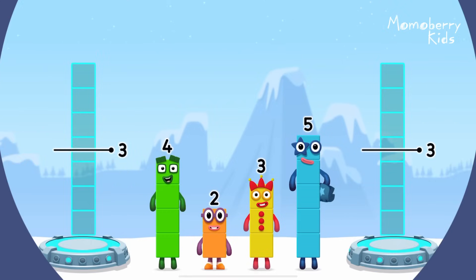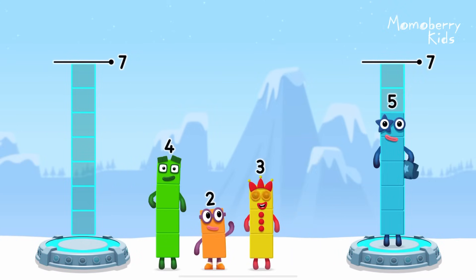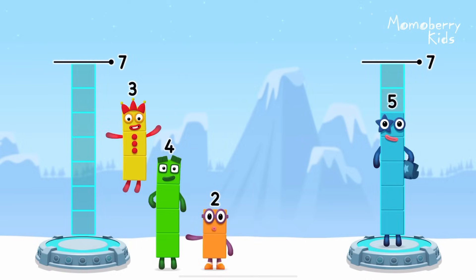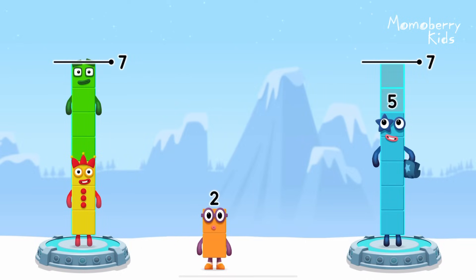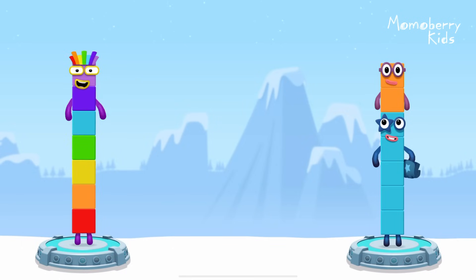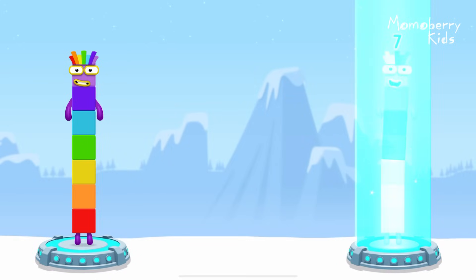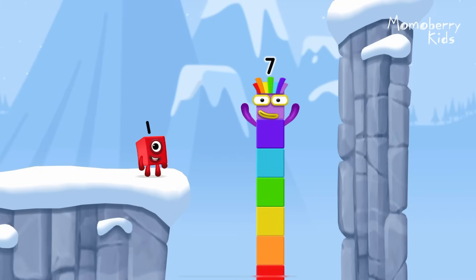Share the number blocks evenly to make two groups of 7: 5, 3, 4, 2. You got it! 3 plus 4 equals 7! 5 plus 2 equals 7! 7 equals 7! I am 7! Excellent!